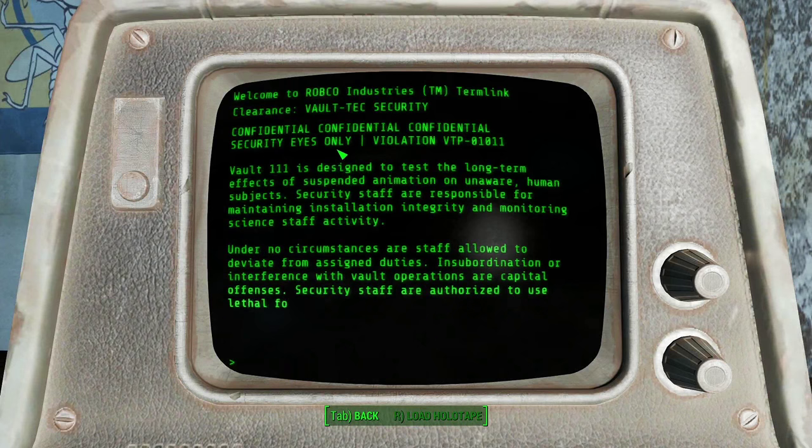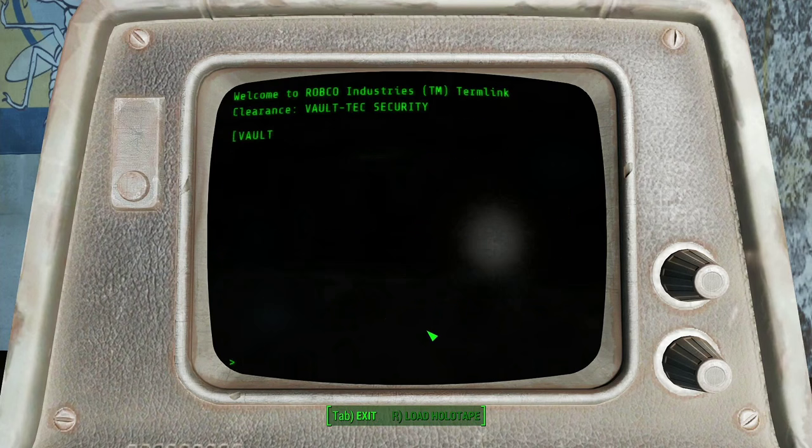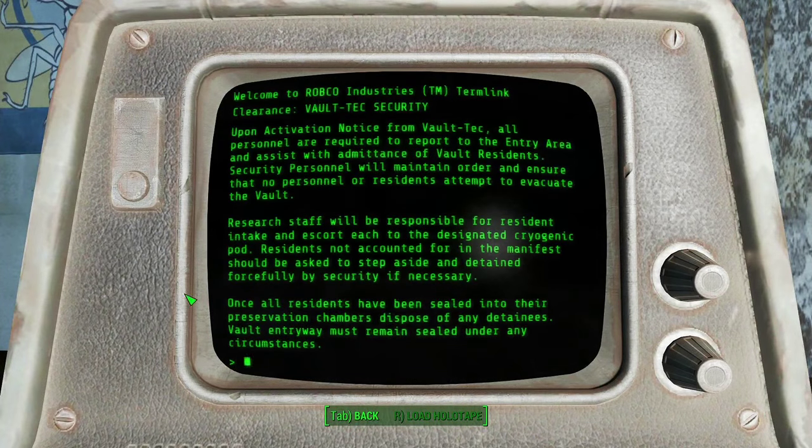Confidential. Security eyes only. Vault 111 — this one — is designed to test the long-term effects of suspended animation on unaware human subjects. That's a bit nasty. They led us to believe we were going to be safe underground in a nuclear war, but instead they had planned to put us into cryogenic suspended animation all along. Some sort of guinea pigs. Once all residents have been sealed into their preservation chambers, dispose of any detainees. Whoever's giving these orders is a nasty piece of work.